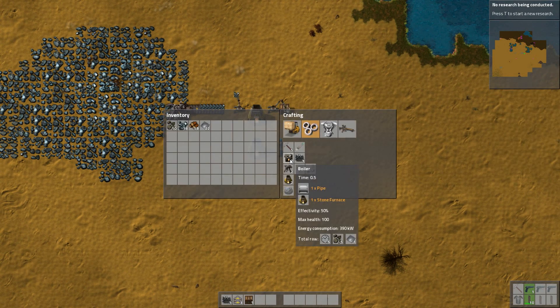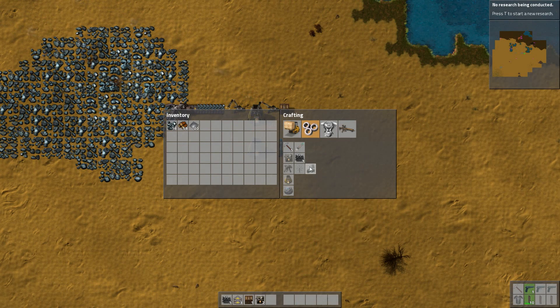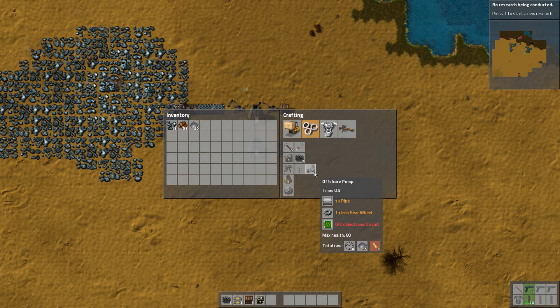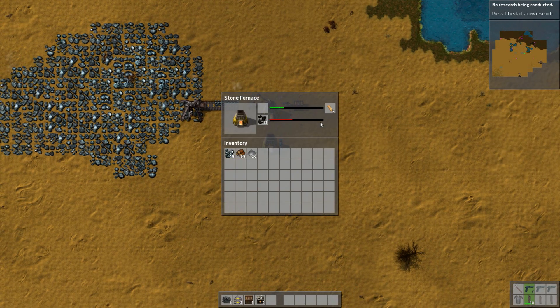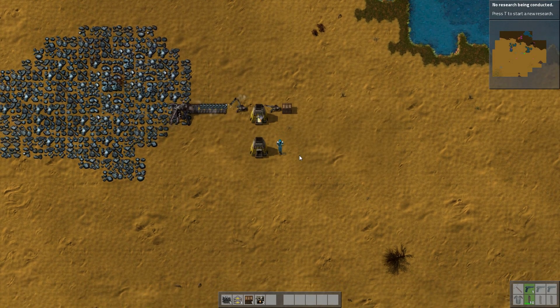We should be able to make two boilers, and then we're going to need some iron gear wheels, pipes, and electronic circuits. So we're going to need five plates. See at the bottom there — it's going to take four seconds to craft. We need five plates and three copper plates, which we'll have more than enough of here. We've already got eight plates. And eight of those too. Excellent.